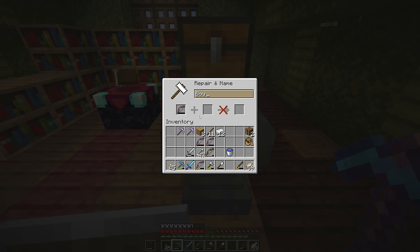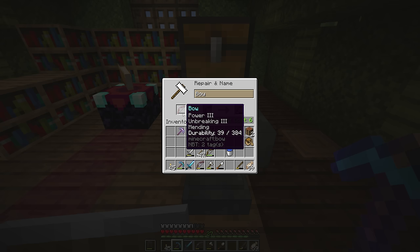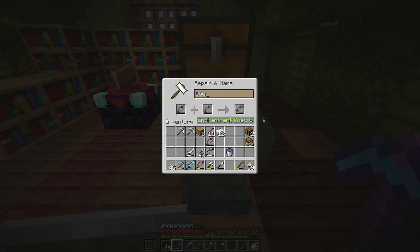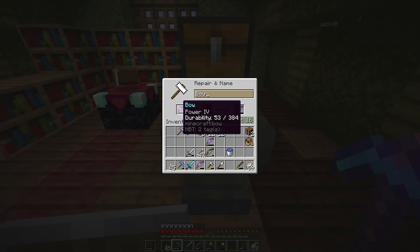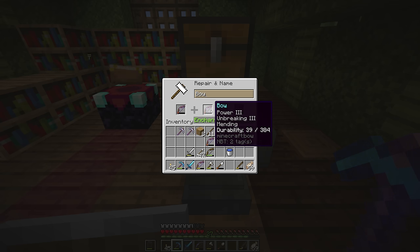The other thing to note is that the order you put items in the anvil will make a difference. Generally it's a good idea to add the items with fewer enchantments in the second slot of the repair interface. With the power 3, unbreaking 3, mending bow in the first slot and the power 4 bow in the second, it's only going to cost me 6 levels. If I reverse the positions it costs 16 levels, because I'm adding 3 enchantments to that item instead of adding 1 enchantment to this one.